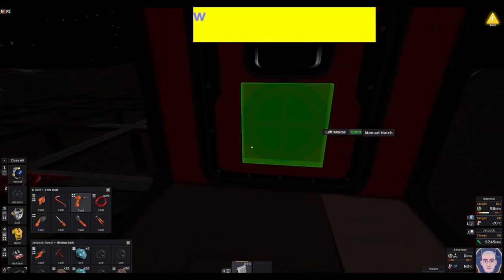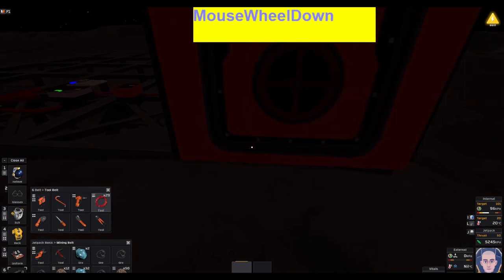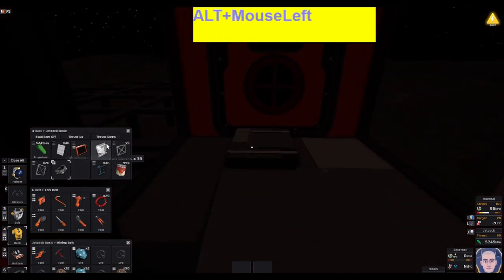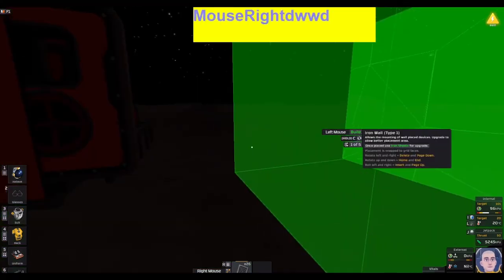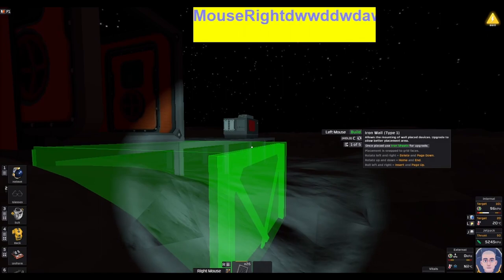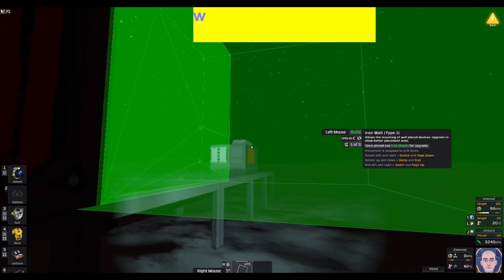For storage, keep things inside the airlock so you don't lose them, or use your inventory if you have space. Let's build some walls. I want to face these outwards — you see the green box means it's facing out.